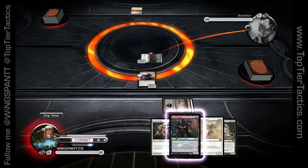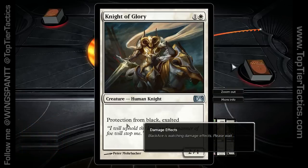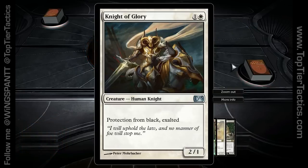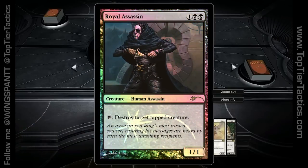I would like to draw more land, but I have a pretty good hand here. I've got Knight of Glory, a 2/2 with Protection from Black — which isn't going to help me too much here — and Exalted. I've also got Royal Assassin, which goes back to the old school days of Magic.